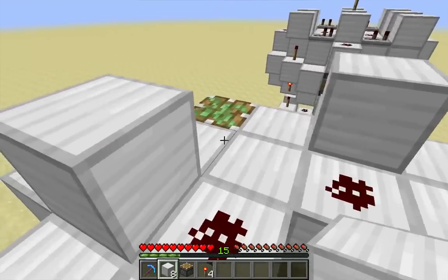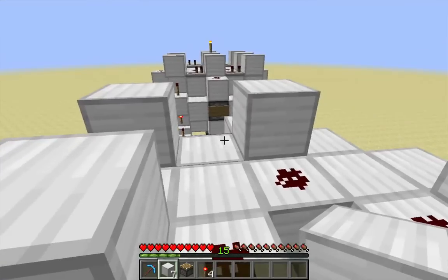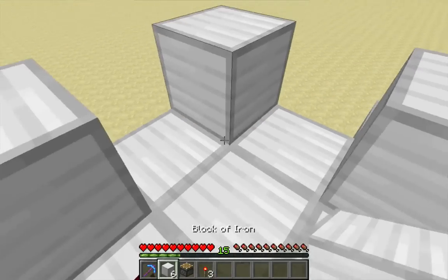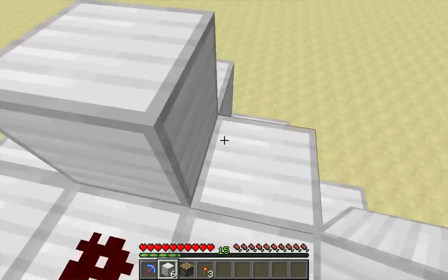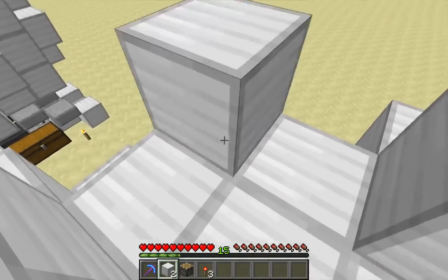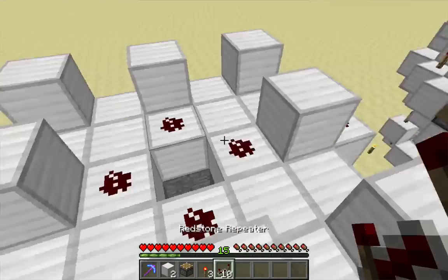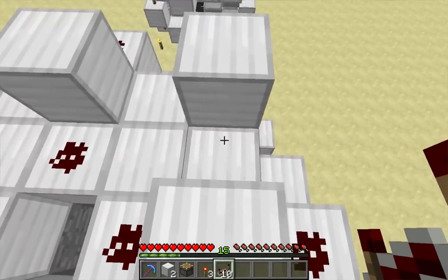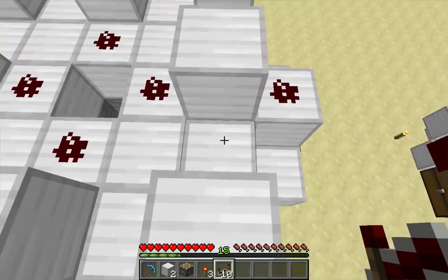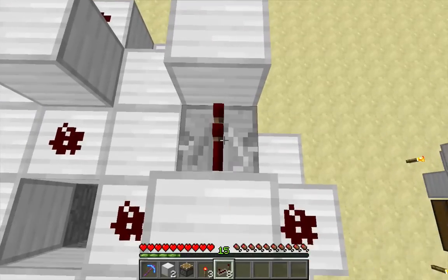Now I need a block in each corner, starting with the sticky piston. This one here is the other corner of the back. I'm going to place a block on top of another redstone torch. Over here in the front corners, again I don't have anything here so I'm just going to stack two blocks. Time to add in the repeaters — this is a repeater loop that's going to be the clock. Each repeater that goes into a middle block needs to be on one tick, and the repeaters that go into a corner block need to be on two ticks.